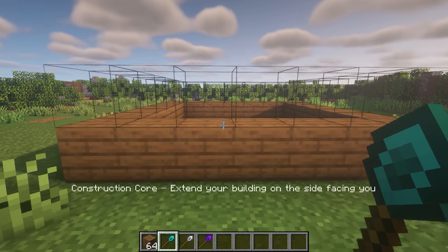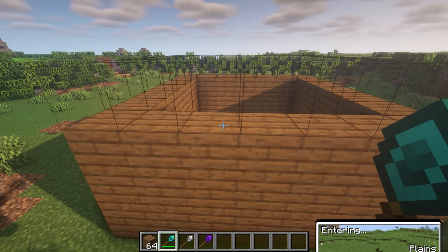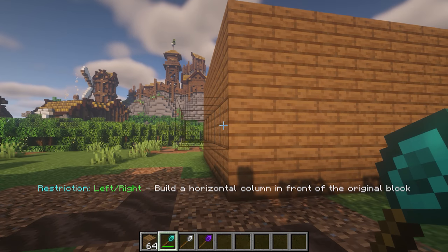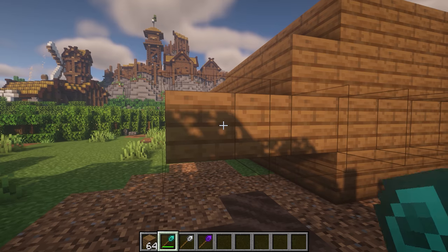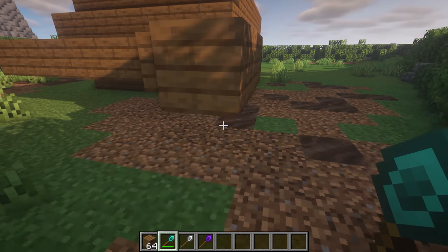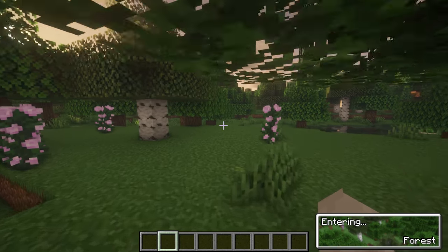This next Minecraft mod is called Construction Wand, and it lets you place multiple blocks at once. It has different levels — stone, iron, and diamond — and just makes building so much easier. You can have different modes like horizontal, which does a line. It uses the blocks in your inventory, but in creative mode it doesn't. The recipe is pretty simple.